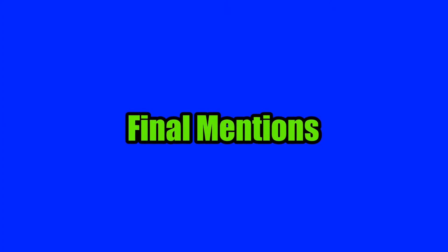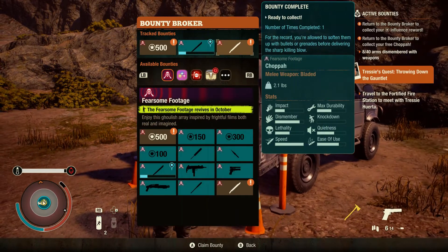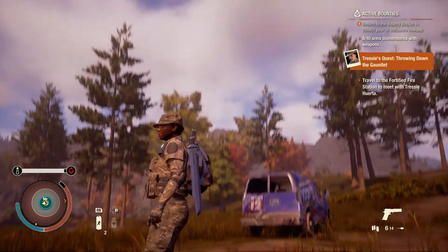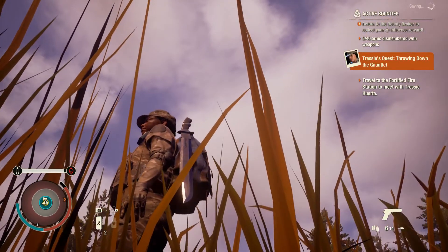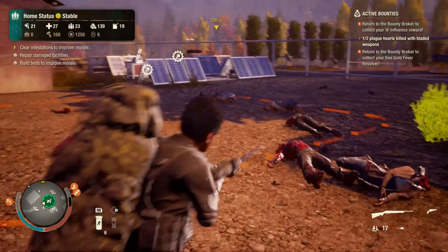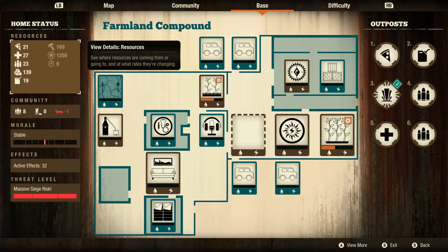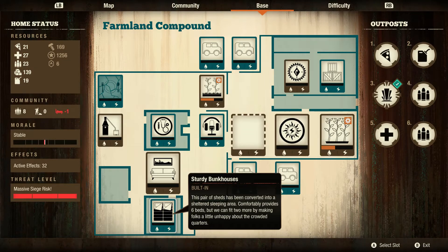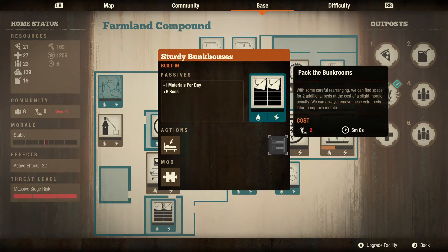There is a new weapon added to the bounty list called the Choppa, with relatively decent stats compared to the average bladed weapon — a perfect addition to the arsenal of any swordplay specialist on the roster. Additionally, the farmland compound in Trumbull Valley no longer experiences glitches in activating eight or six beds, which ultimately affects morale levels. One now has the ability to activate that feature if they so choose.